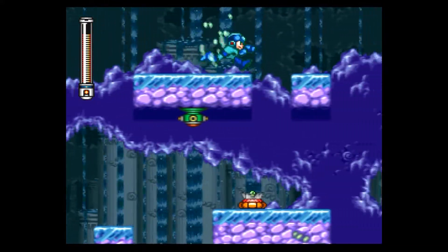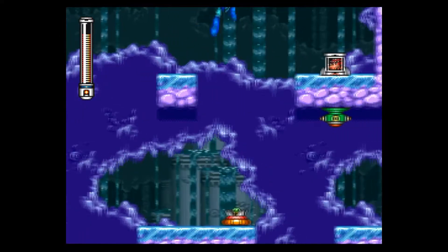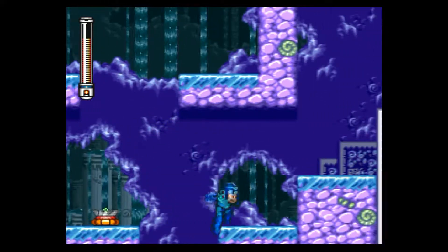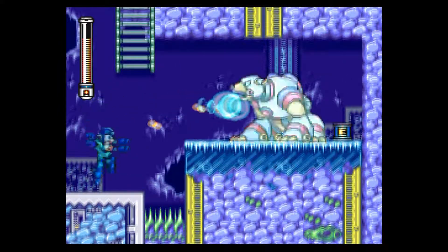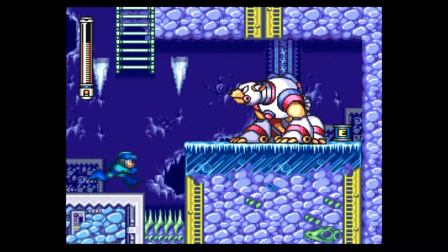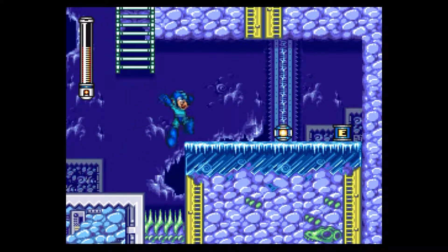Right here I want to stay at the top, because there's going to be another Rush adapter we need to get. Here it is — we just got the Rush Search. Basically, you summon Rush and he can dig underground. If you look in the right spots, Rush can search for something underground. He can search for giant bolts that could equal 100, or he can search for gigantic health power-ups that fill your health all the way.